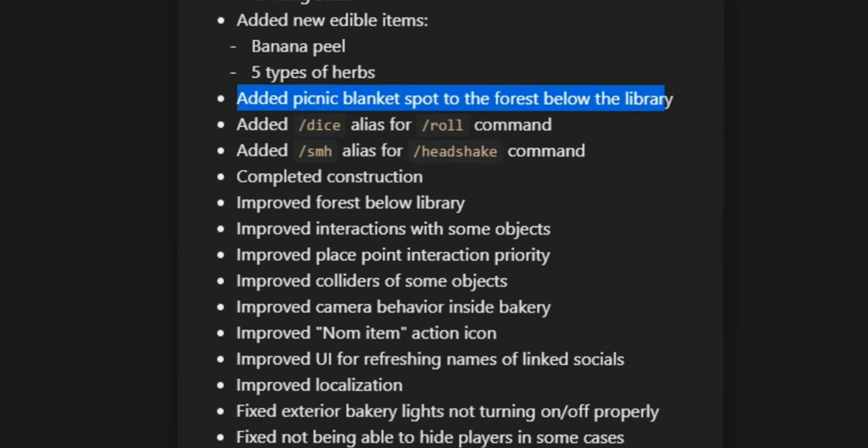They added /dice as an alias for /roll, so if you want to roll out of six you can now type /dice 6 and it will roll for you. They also added /smh as an alias for /headshake, so instead of typing /headshake you can just type /smh and it will shake your head for you.